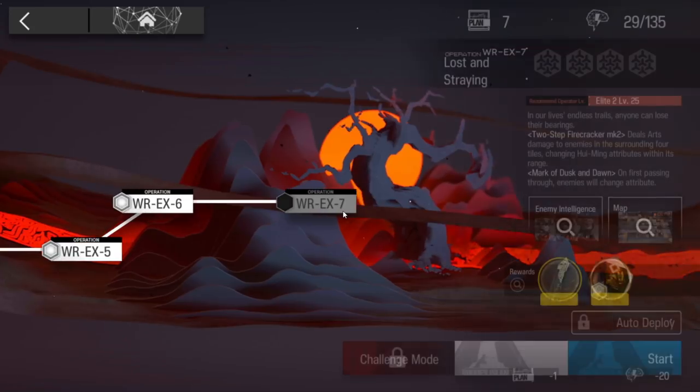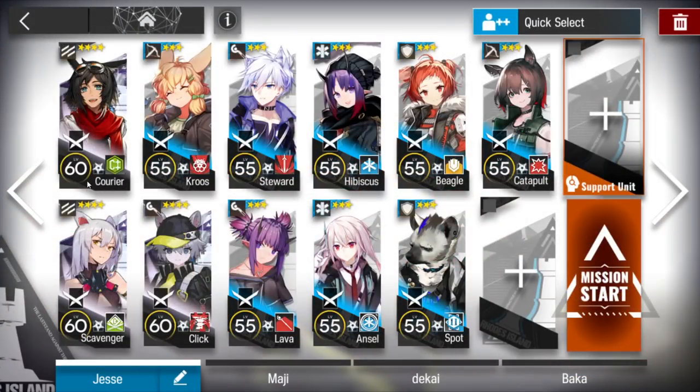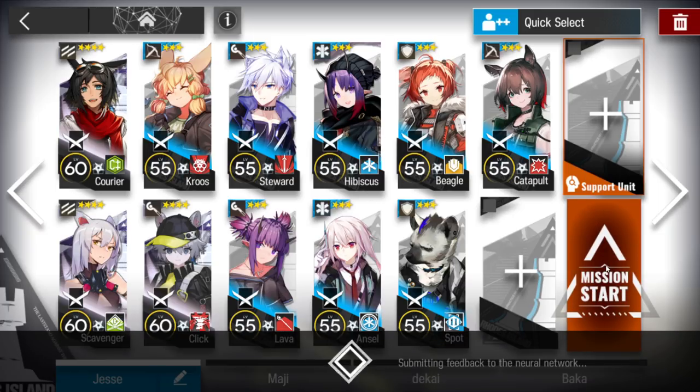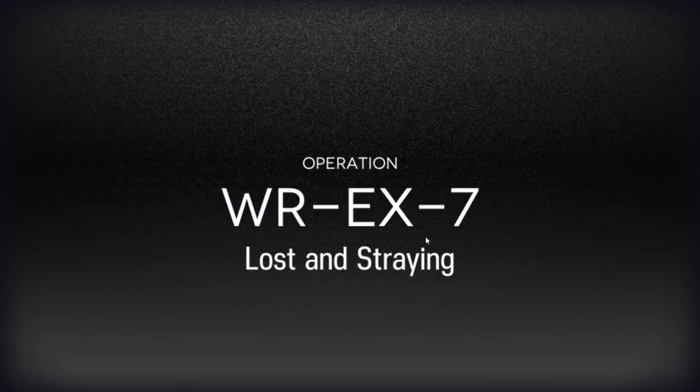Let's clear WR EX 7. This stage is quite easy — we just need two vanguards, one single-target sniper, two of your best casters, one AOE caster, one AOE sniper, two defenders, and two medics. That's what we need. If you need someone you can bring them in from the support unit as well, since it's an EX stage.